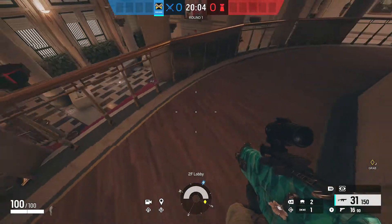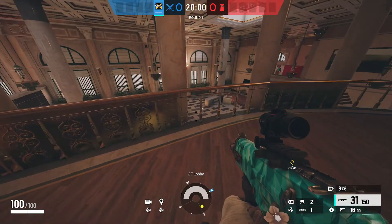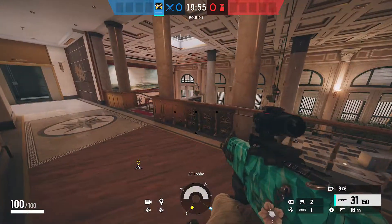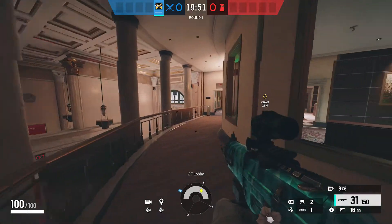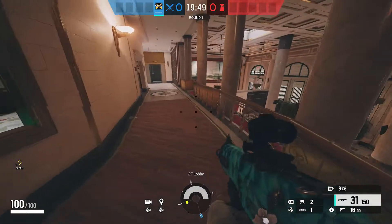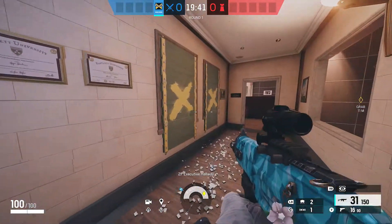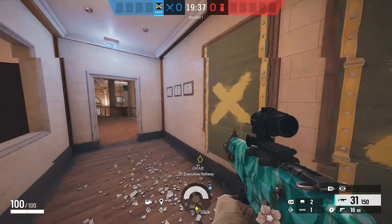Heading over here, this gets called banana. I'm not really sure where it originated from, but it's kind of a banana shape, like a catwalk here. I'm not sure if it originated from pro league or what, but that's kind of what it's always been. Heading into here, this is called connector — it's labeled executive hallway by the indicator, but I've only ever heard it called connector.